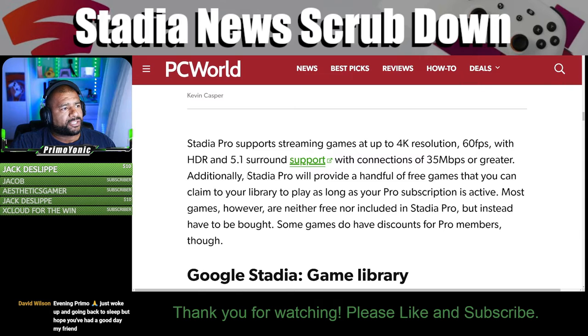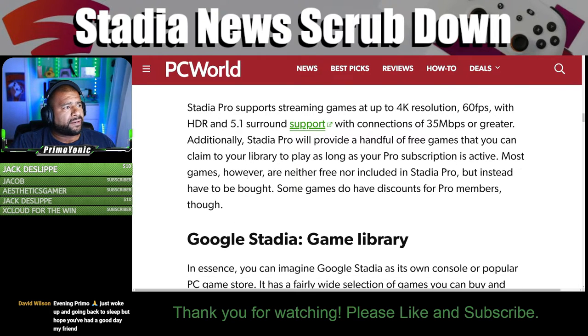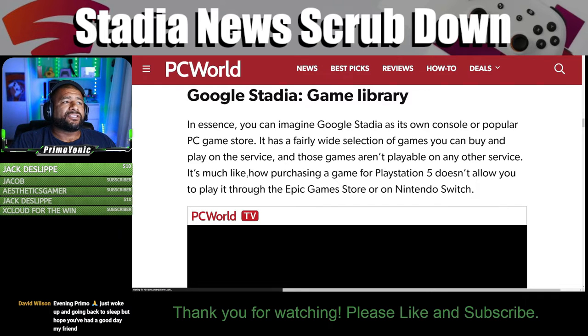Stadia Pro supports streaming games at up to 4K resolution, 60 frames per second, with HDR and 5.1 surround sound, requiring connections of 35 megabits per second or greater. Stadia Pro also provides a handful of free games you can claim to your library to play as long as your Pro subscription is active. Most games, however, are neither free nor included in Stadia Pro and have to be purchased, though some do have discounts for Pro members.